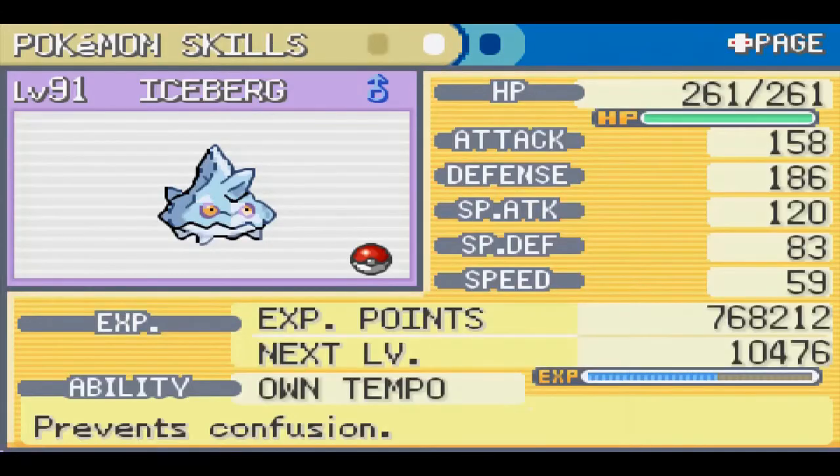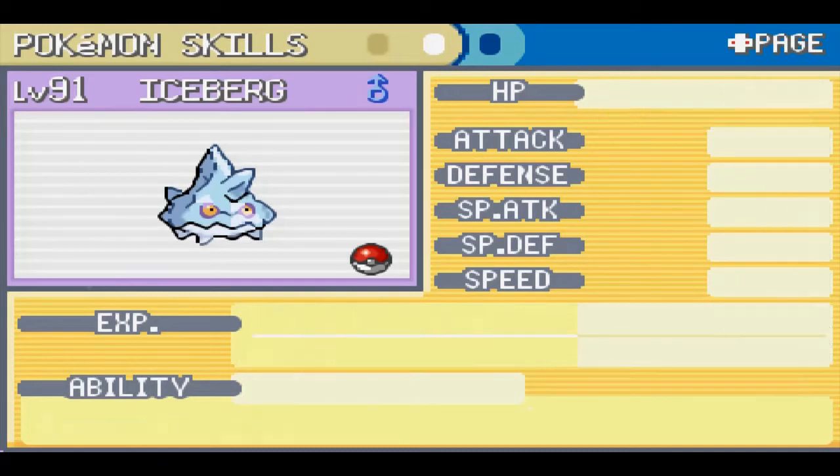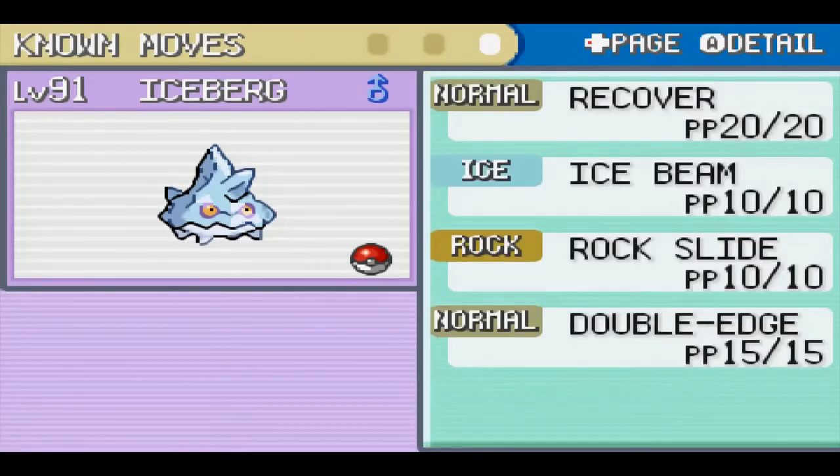Here are our stats right outside the Elite Four, and these aren't half bad. We have the Quick Claw to help with our terrible speed stat, but our offenses are pretty good. I'm not quite sure how I feel about Double Edge, but it's fine for now.